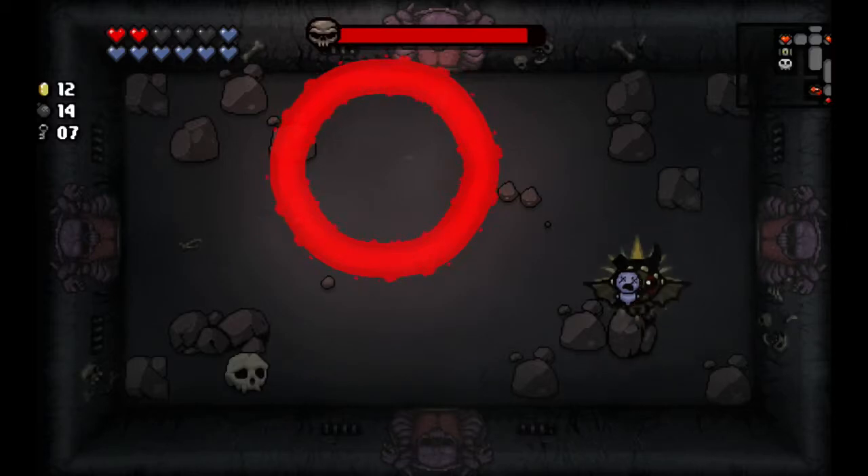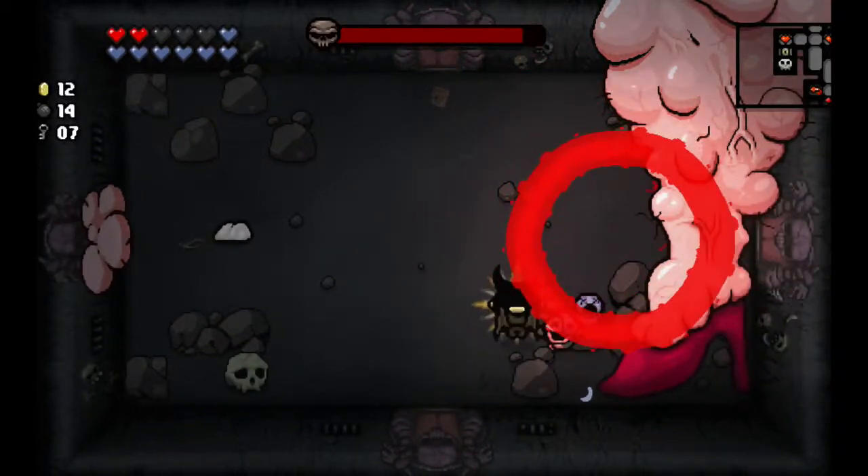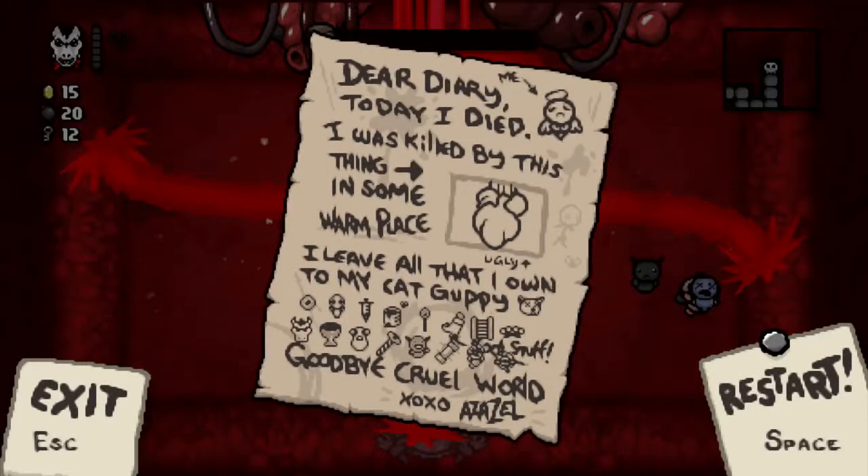Here's the Mom fight in slow motion, so this is going to be strange. I just got this item — can't remember what it's called — but that's the third flight item I've got. Well, technically the second because Azazel starts with flight, but that's the third time flight has been applied to me. This is ridiculous.